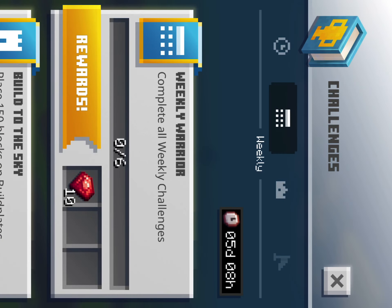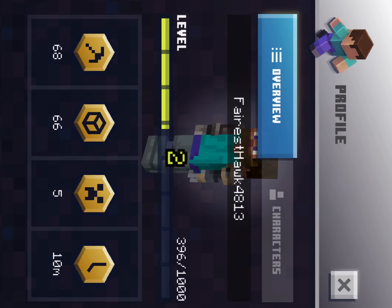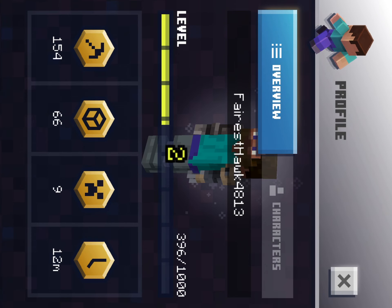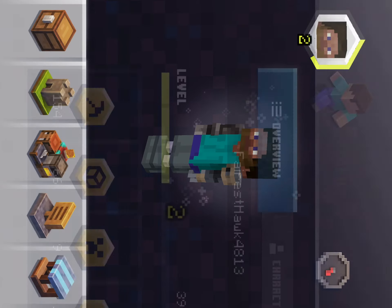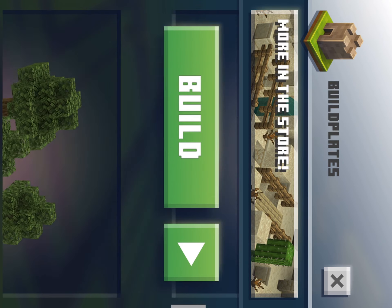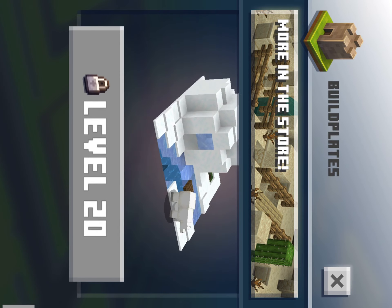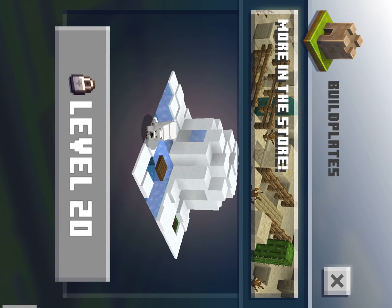There are also challenges — you've got daily challenges, weekly challenges, and career challenges. You can see that little bar — that's your XP bar. The more you fill it up, the more you level up. When you level up you get free templates, at levels 5, 10, 15, and 20.